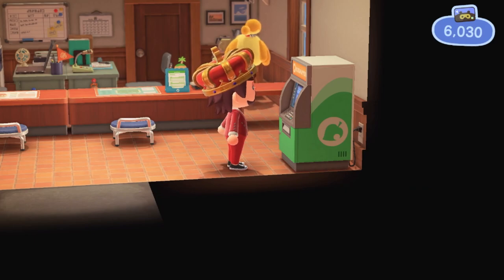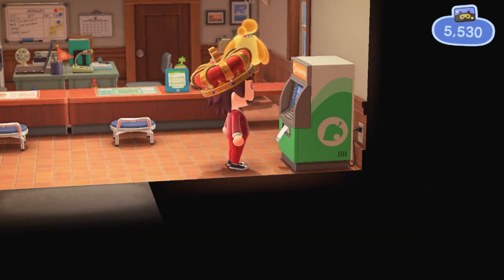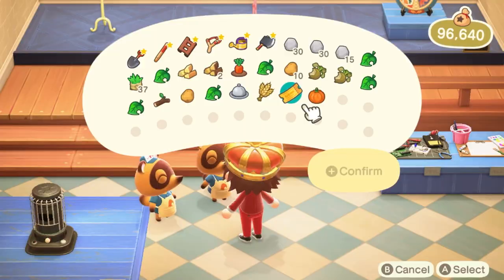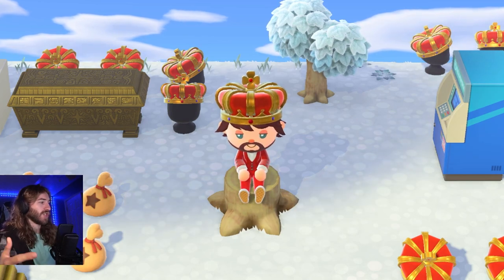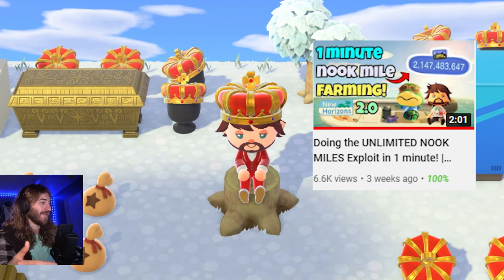Method eight is the bell voucher method. This isn't something I normally do because it's harder to get Nook Miles than bells, but if you have a ton of Nook Miles and not many bells, you can exchange 500 Nook Miles for 3,000 bells. I do have a video showing how to get 500 Nook Miles every minute — it's a little exploit I found, so feel free to check that out.